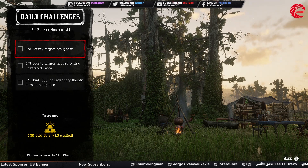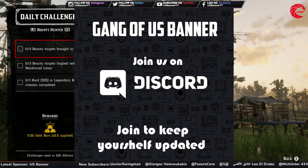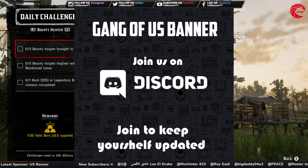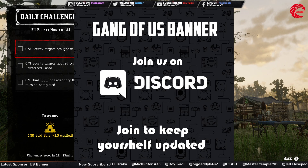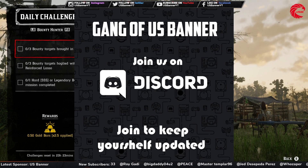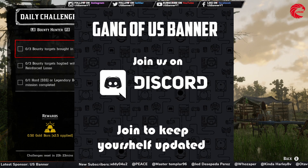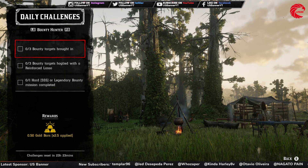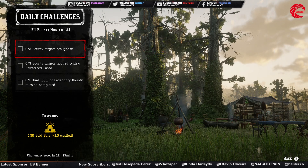If you want more updates about Red Dead Online and all the latest gaming news, you can join our Discord channel. There is also a contest going on where you can win a gift card if you participate. You can go to our Gang of US Banner — the link is in the description if you want to join us.